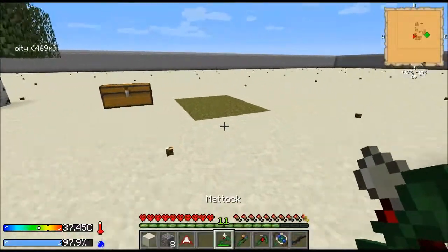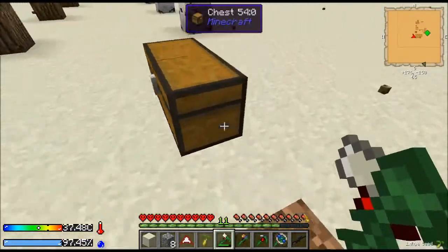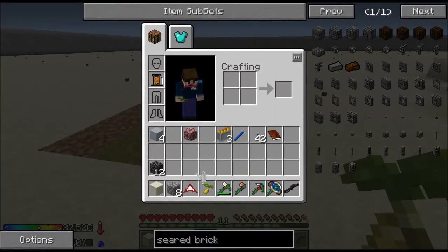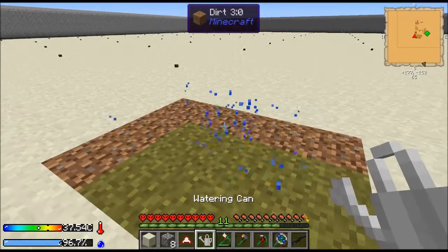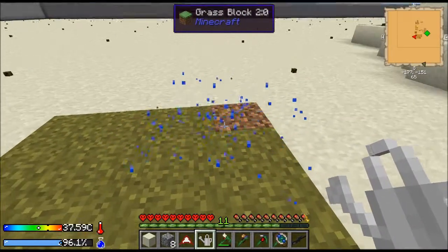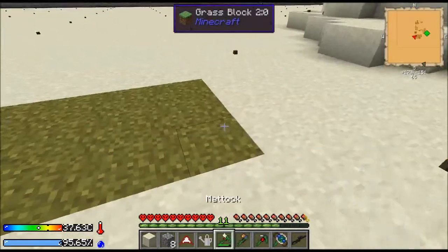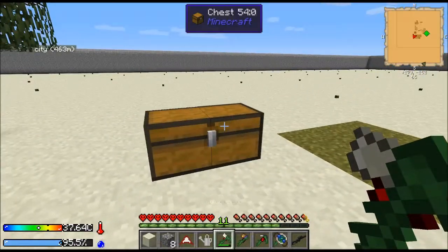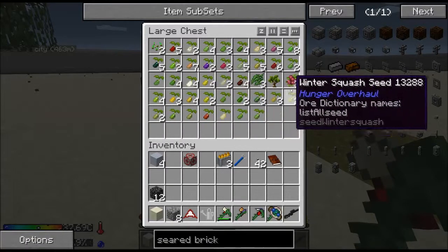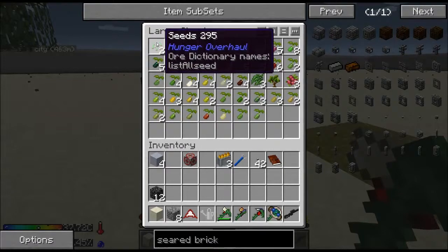I found that if you take a matic and hit grass, you get seeds — like rye. I made a watering can from Extra Utilities, which is kind of like bone mealing stuff. It doesn't work with everything, but it definitely works with grass. I stood over here doing this and had to build a double chest because I came up with so many things — a ridiculous amount of different foods, including seeds.